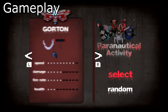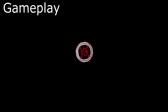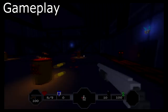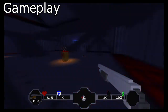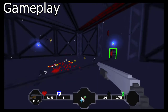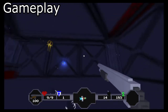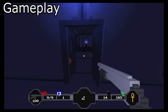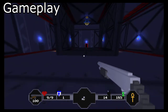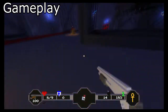The basic gist of Paranautical Activity is pretty simple: you choose your character and loadout and spawn in an eight-floor dungeon. Your goal is to navigate through rooms and enemies until you find a boss, take down the boss, and then take an elevator to the next floor, repeating the process until all eight floors are cleared and you beat the game. Of course, it's easier said than done — this is a rogue first-person shooter, so a lot of elements from games like The Binding of Isaac are in play here.